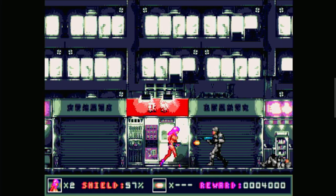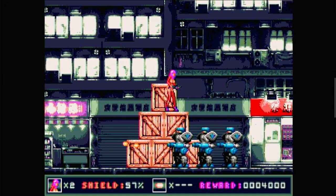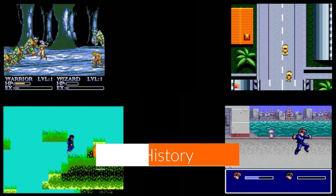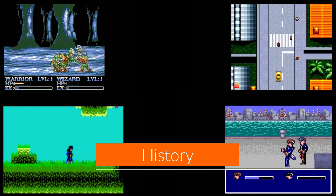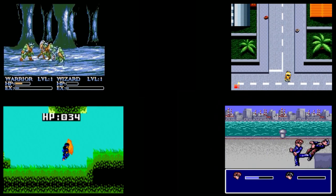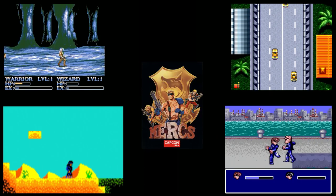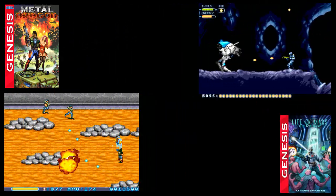I was actually already amazed with Shredder's Re Revenge, but here comes another side-scrolling action game from the developers of Kai Magazine Software. Kai Magazine Software is a small group of Spanish indie developers who prioritize retro consoles and PC, bringing back classic-style games with their own twist. The developers brought classics like Capcom's Mercs with Metal Dragon and side-scrolling shooters with Life on Mars.